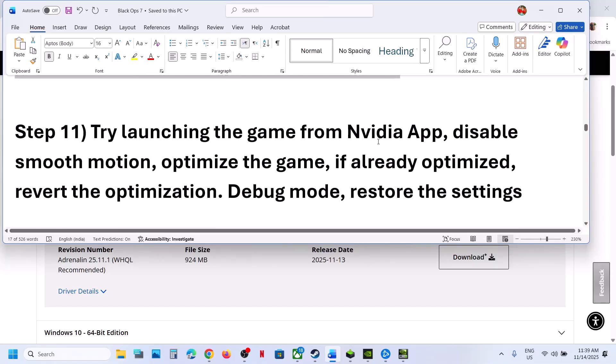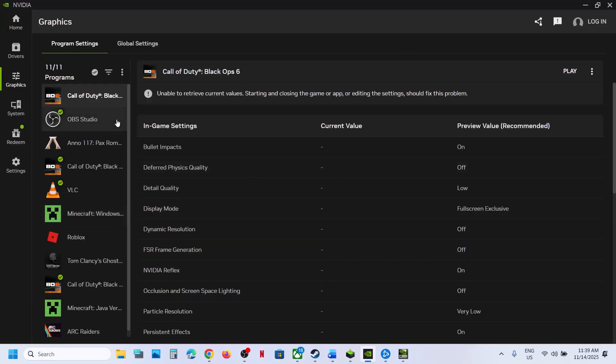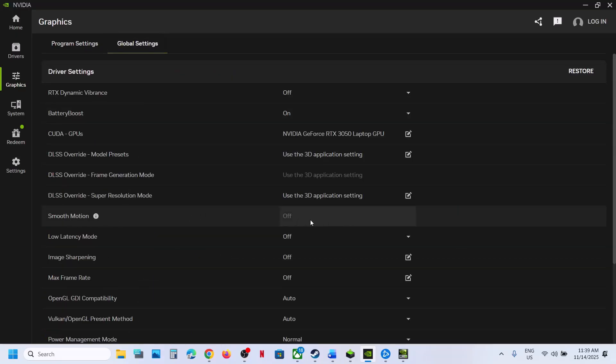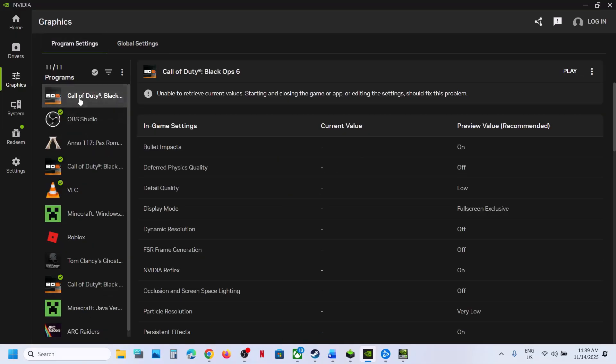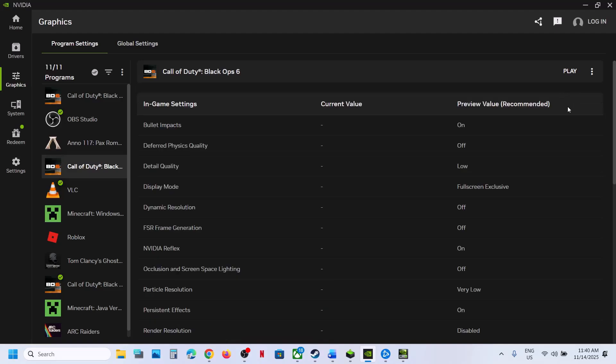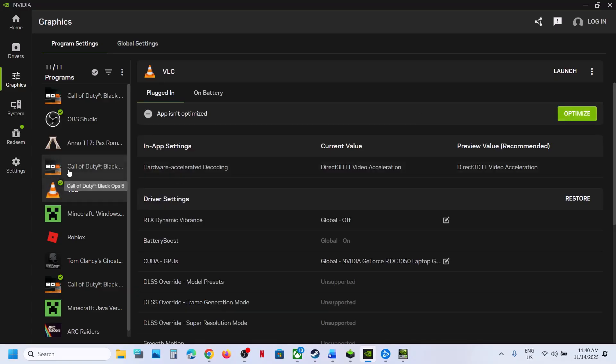The next step is to try launching the game from the NVIDIA App. NVIDIA card users, launch the NVIDIA App — you should see the game listed. Scroll down, go to Global Settings, and if Smooth Motion is on, turn it off. Go to Program Settings and select Black Ops 7. If you see a Play button, click Play and check. You can also try to optimize — select Black Ops 7 and if you see the Optimize option, hit Optimize, then launch the game. If it is already optimized, you can revert the optimization and then launch the game and check.